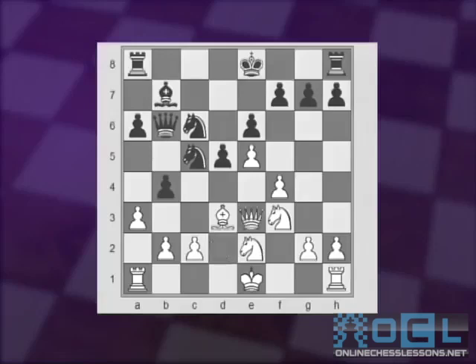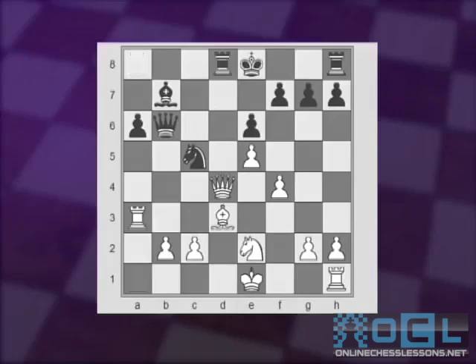White played Qe3, preparing to castle. But now Black played very energetically: d4 — a very strong move. Knight captured, knight captured, and White captured with the queen. Pawn captured on a3, rook captured back. Black played Rd8 very aggressively, not giving White time to castle.